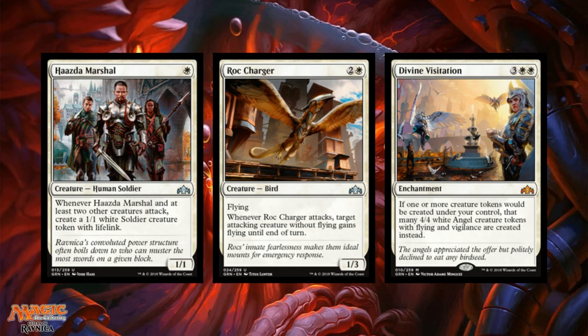Divine Visitation is a really fun card — mythic rare enchantment for white, white, three generic. If one or more creature tokens would be created under your control, that many 4/4 white angel creature tokens with flying and vigilance are created instead. So you get a Serra Angel in place of your 1/1 snake tokens — that's phenomenal. I'm definitely looking forward to playing with this card and seeing it at the top tables.